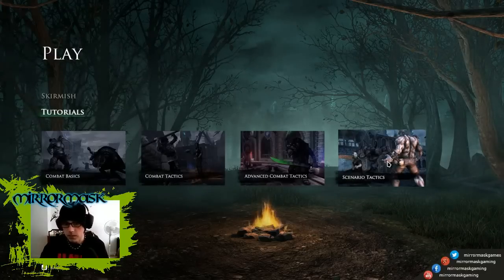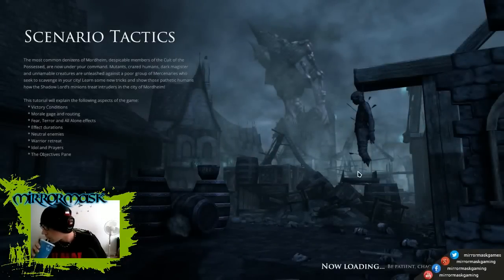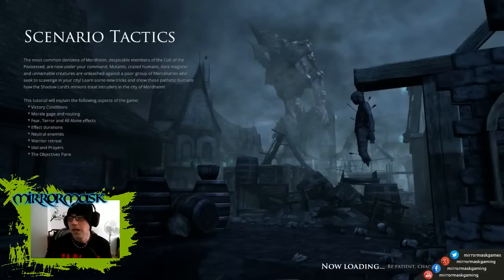We'll jump into the tutorial — Scenario Tactics looks like a good long one so we'll play this one. You're going to see a lot of the characters from the Warhammer universe, like the Sisters of Sigmar, and the creatures you fight like those script-looking creatures. The game does take a little long to load — even moving it to an SSD drive it still took forever. Hopefully that's an optimization thing they can get fixed.